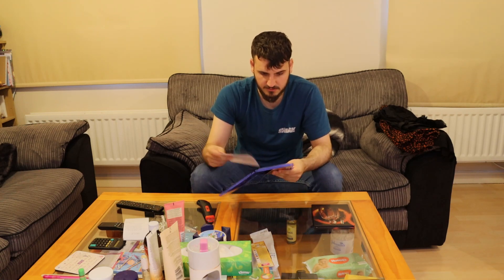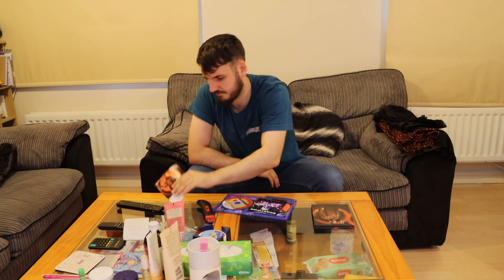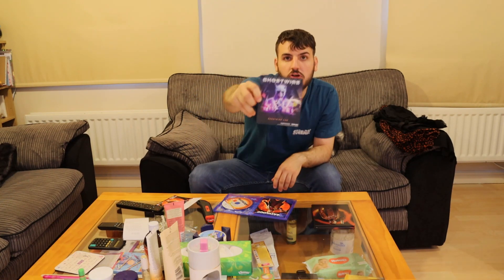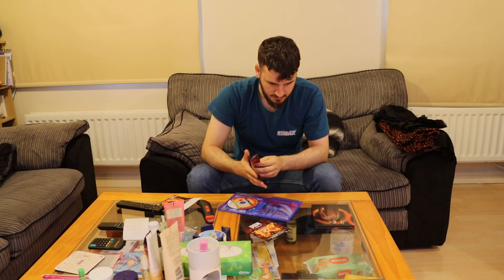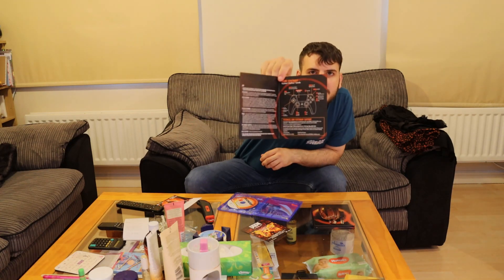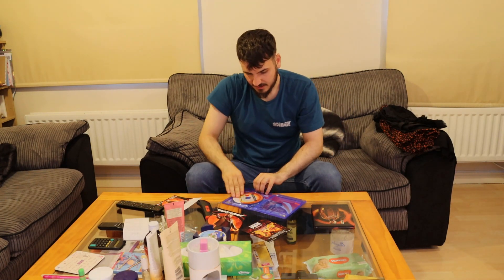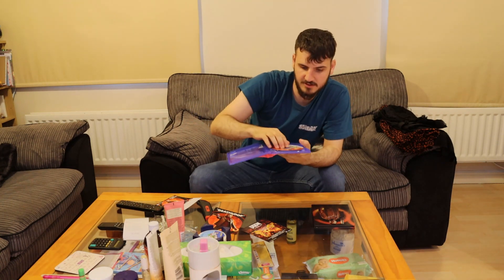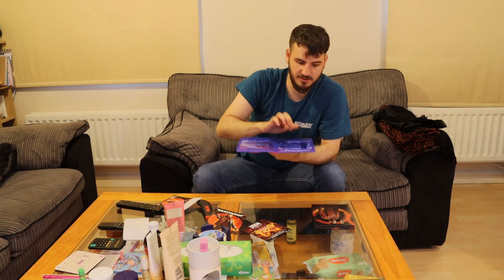We get a code for the Deluxe Edition. We've also got a little leaflet for Ghostwire Tokyo and Doom Eternal Deluxe Edition. A little warranty and a little instruction manual — not really much to say about that. And then the game disc is here, and there's a little picture on the inside of the case. We'll probably end up putting this in the steelbook, to be honest.